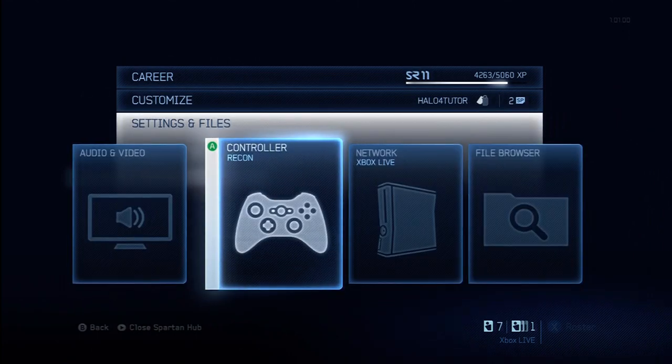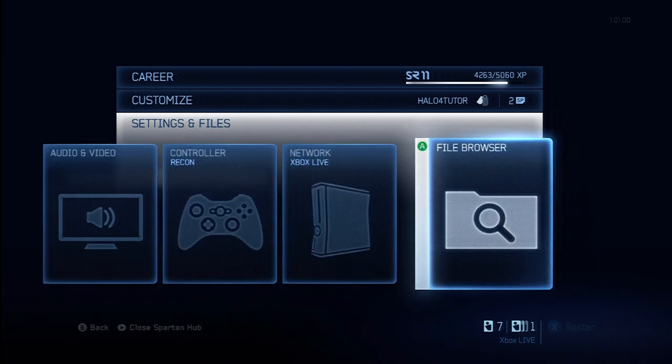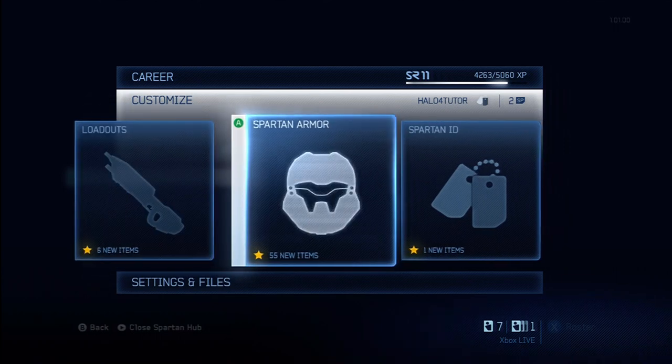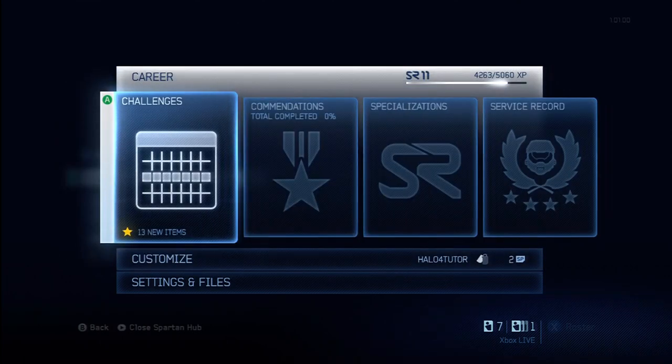So to wrap up: make sure you've adjusted your controller, make sure you're saving your files from your best games so you can go back and re-watch them, make sure you've customized your loadouts, your armor, and your ID. You can also follow up on your career, ranks, and challenges at the Spartan Hub.